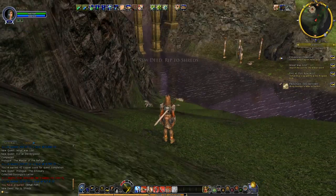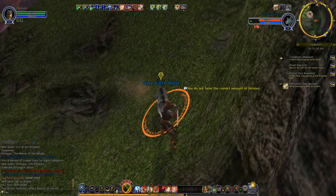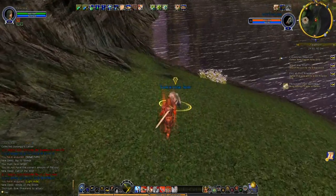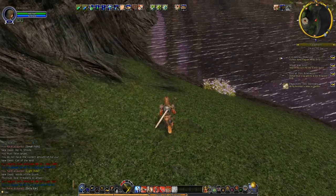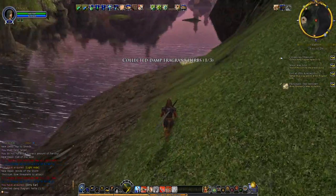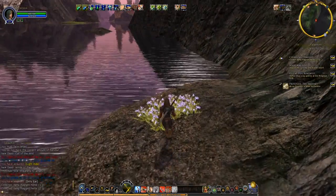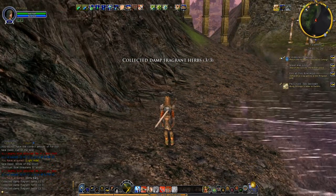You may notice Dinesha has a greatsword now. Katang, one of our Kinsmen, made it for her — and that's the sword she's been after. Now she can do some serious damage. We have the Fragment Herbs, so let's head back up.